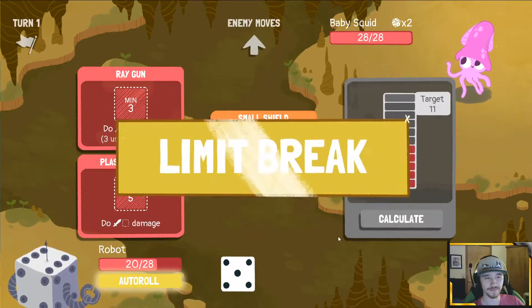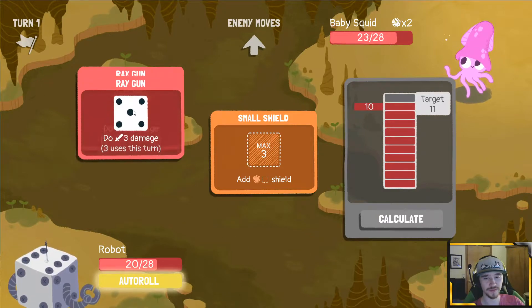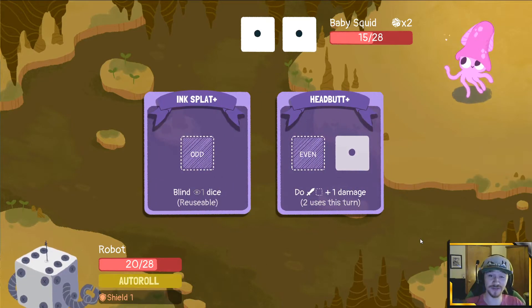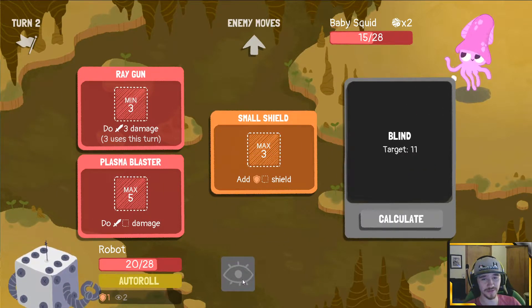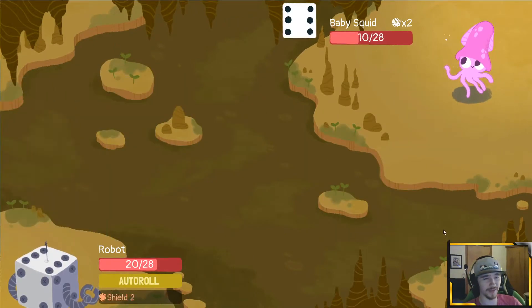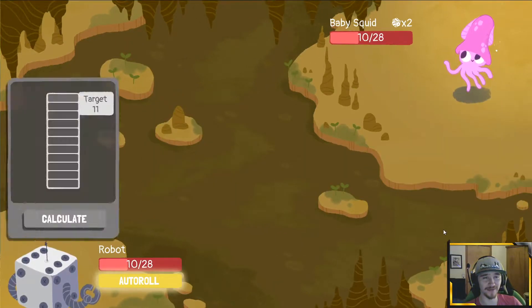Freeze all — especially freeze all — does not hurt us at all. I think we try and get through baby squid here. We have our auto roll if needed, which I think we want to use. It's just a good chunk of damage; we got a shield, that's pretty good. Two blind dice obviously doesn't suck that much. I think it was a two — yeah, a two, maybe a three. We busted. Again, not a huge problem — that sucks.